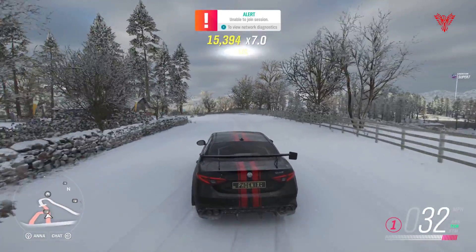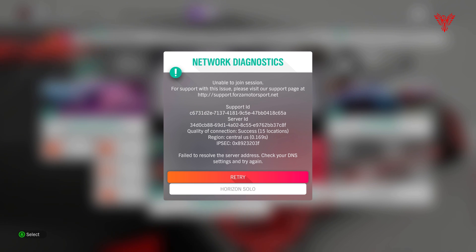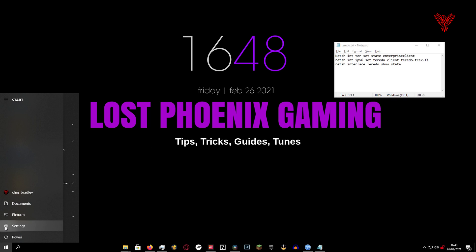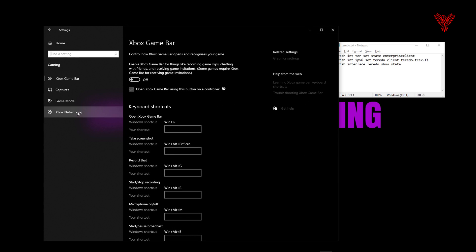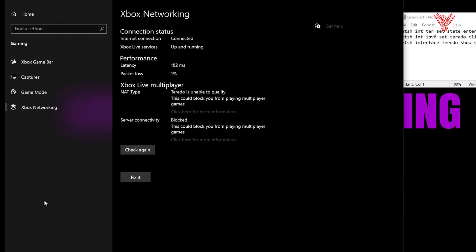Let's get this open and have a look at what this window tells me. It comes up: unable to join session, Support ID, Server ID. I don't know why it's connected to Central US because I'm actually in England — it should be connecting to Europe. I've cut over to my desktop. I've still got Forza running. When I go into my settings, there's a gaming option. You go to Xbox Networking and it checks your Xbox networking — there's a similar thing on the Xbox for this. It's got connected, so my internet's connected and I'm up and running on Xbox Live. But Teredo is unable to qualify — this could block you from playing multiplayer games. And server connectivity: blocked. This could block you from multiplayer.